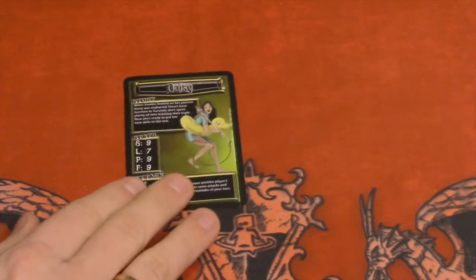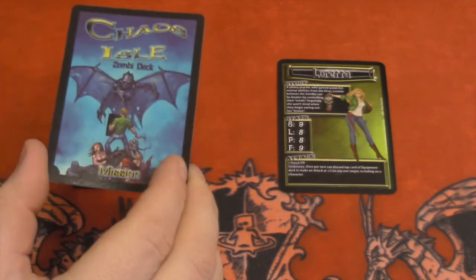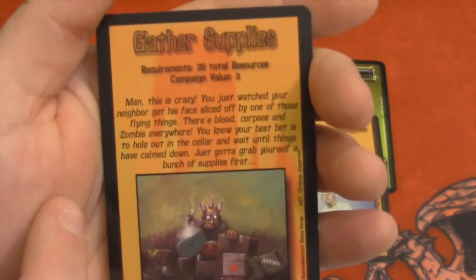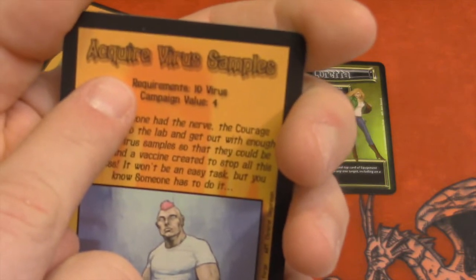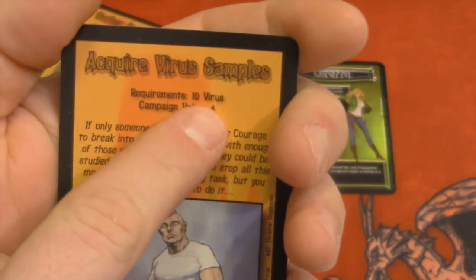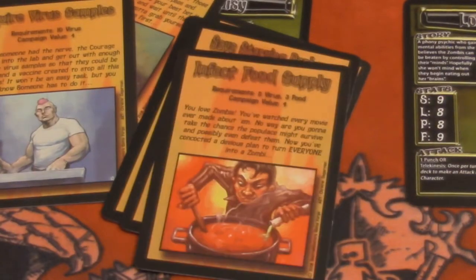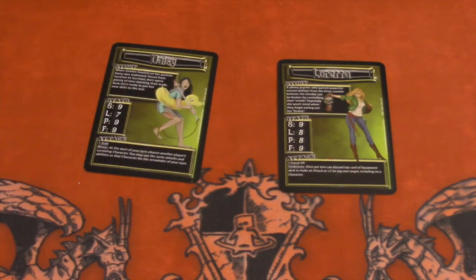At the beginning of the game, each player is randomly dealt a character card. Then each player is dealt one of these mission cards, and they are dealt out secretly. The object of one mission is to gather 20 supplies, and you get supplies by killing zombies. Another mission is to acquire a virus sample, and you need 10 virus resources. There are quite a few missions in this mission deck, and each character is randomly dealt one secret mission.